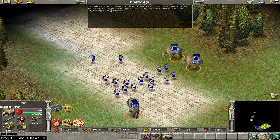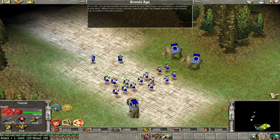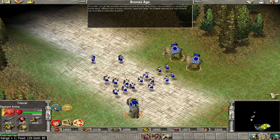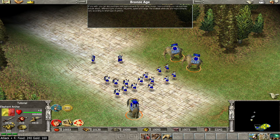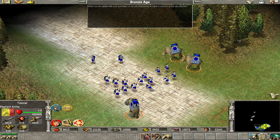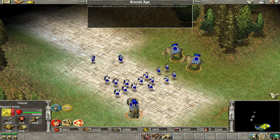If you wish, you can also purchase unit improvements for your other troops. Improvements you can purchase include attack, different types of armor, hit points, speed, and range. The available attributes and improvements vary according to what type of unit it is. When you are satisfied with your purchases or run out of resources, it is time to advance on the city of Rome.